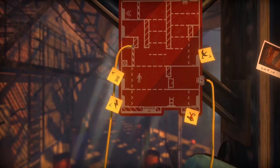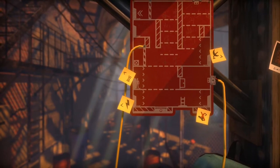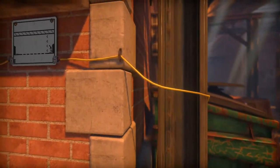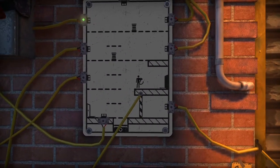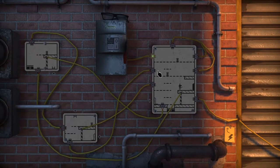Next we'll need the copper coil it looks like — nah, let's go for the electricity. Let's see, not too hard, this one. This seems wonderful. So that's the generator, right? Okay.